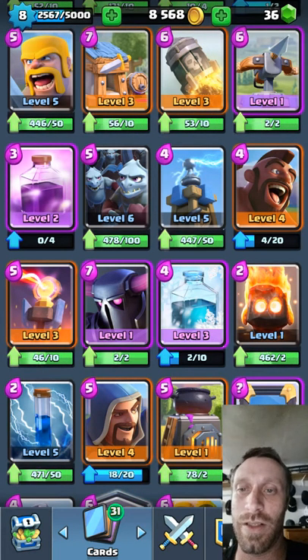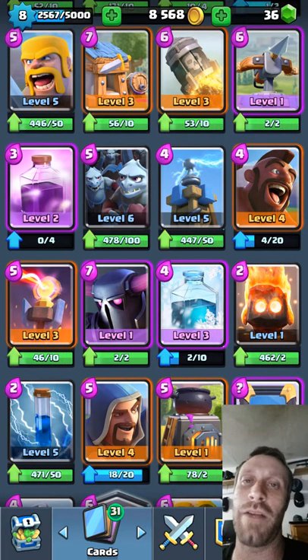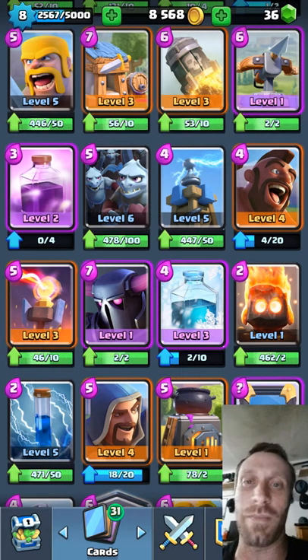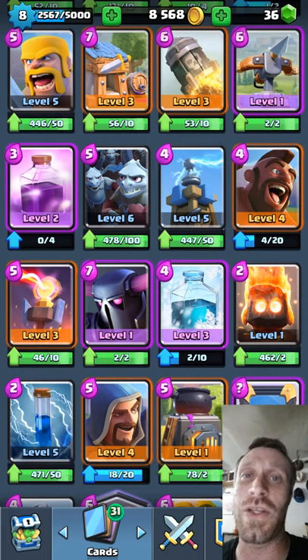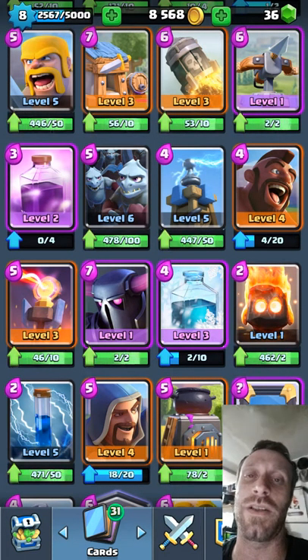Minion Horde gets eaten up by a Fireball or Arrows. I can put down Spear Gobs and a Musketeer, or Archers and Spear Gobs, and it just gets eaten up. It is a popular card, a lot of people use it — it can be powerful, but a lot of people have counters for it, so it kind of works against you more than it helps.